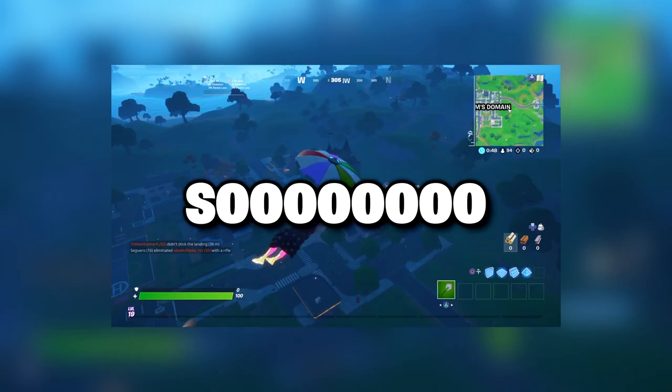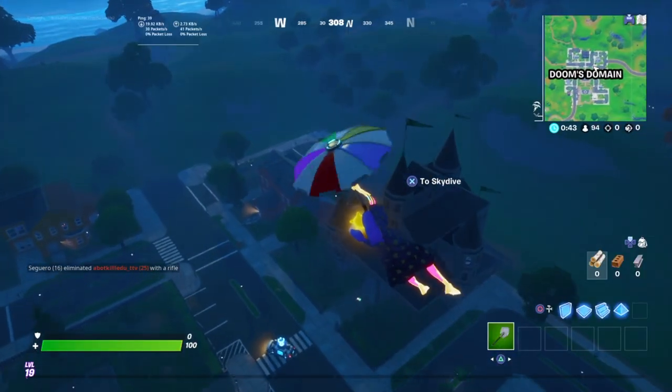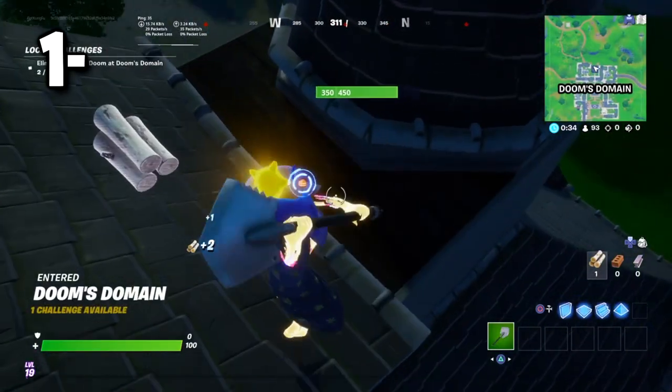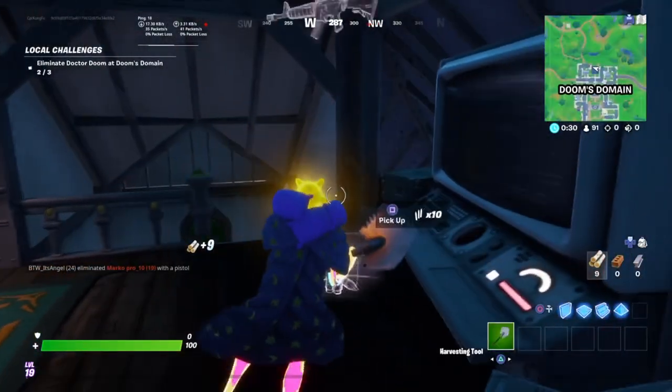Alright everybody, so we're going to be doing this vault trick that I keep telling you guys is so amazing, but now I'm going to actually prove it to you. So the first step in actually getting this to work is getting the Mythics, which is a challenge in itself.